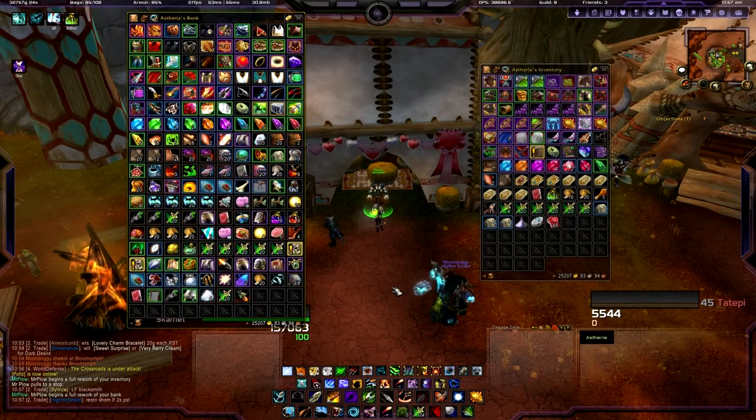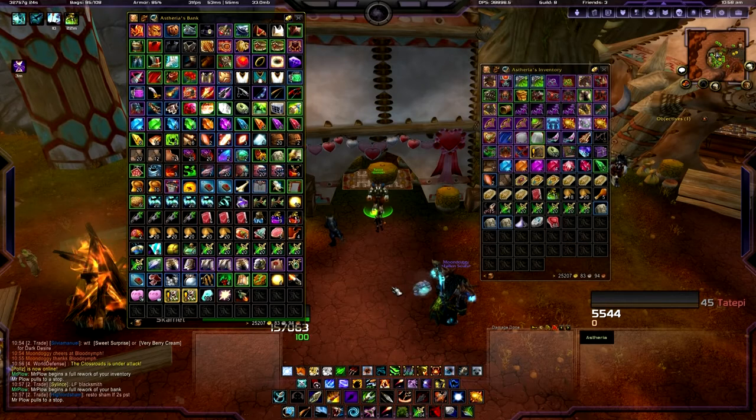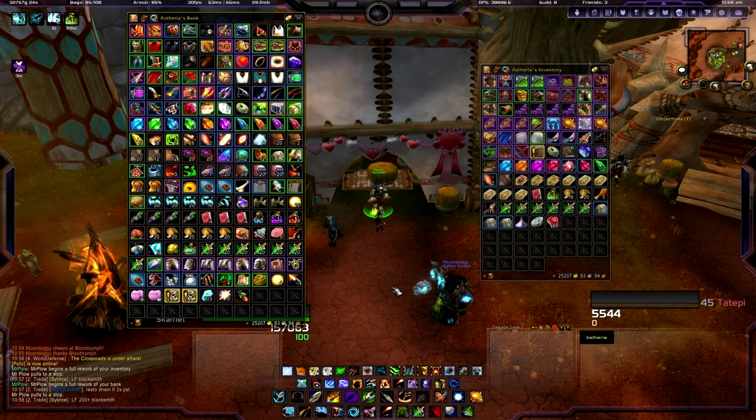I absolutely love this add-on and I recommend it for anyone. You can also plow guild bank tabs the same way — just do slash MPG bank the works — and it will completely change your life in terms of finding things in your bags and banks.